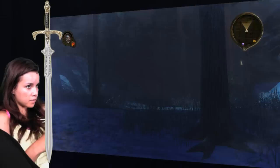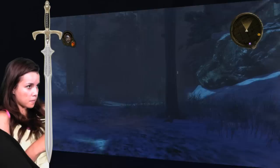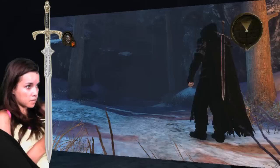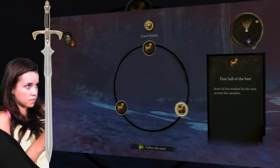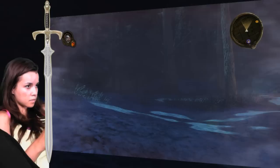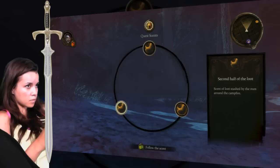Which way do I go? You've lost the scent. Maybe keep going that way. Did you try pressing the different buttons when you're in the dog form? Like X, Y — B brings you back to this mode. Now I'm back here. Go back to the scent menu. I'm following this one — first half of the loot scent stashed by the men around the campfire. You're already following this scent. What's the other scent? Potty scent — yeah, that's the other one, the guy I'm supposed to be following. Maybe do that one, then? No, because we need to find the loot first. But we'll just have to continue in the next episode.